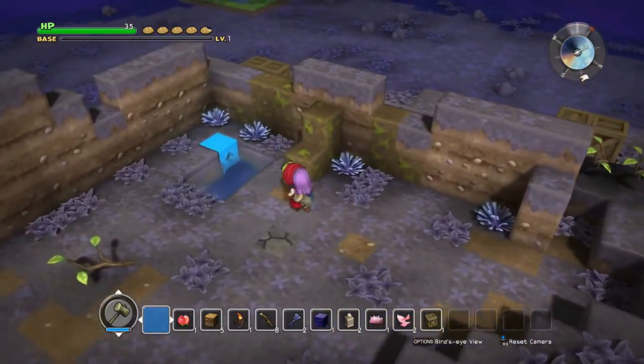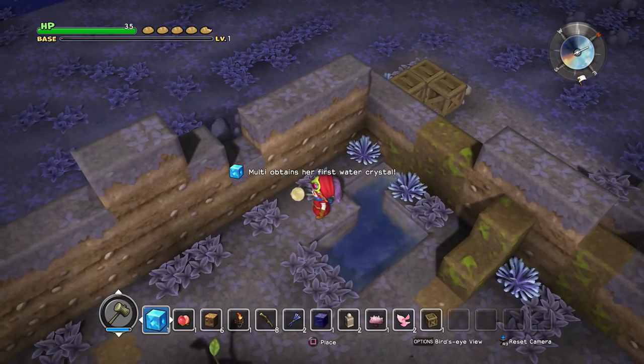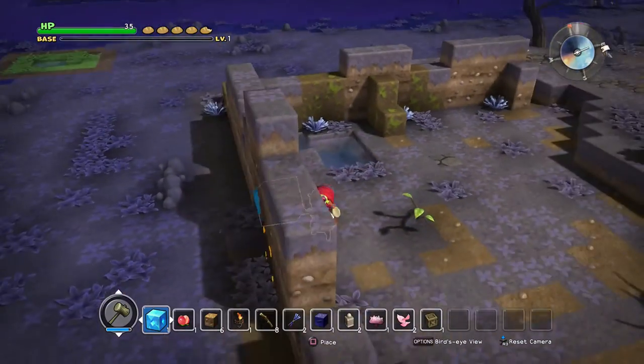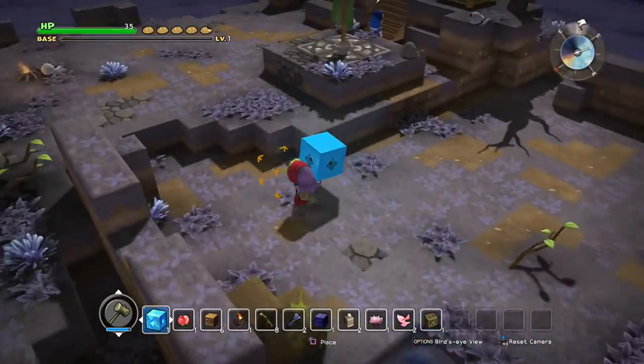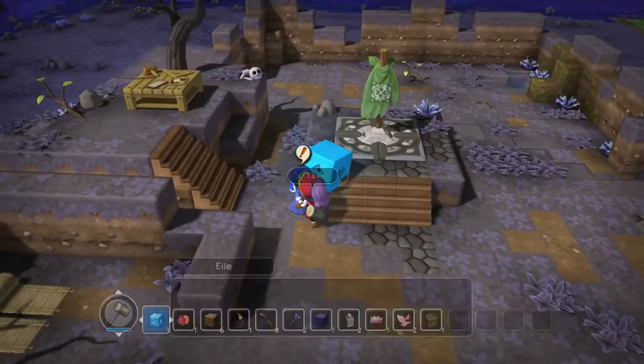I want to see what this block is here - it's a water crystal block. I like it. This is cool - I like that we actually have a bit of water in our base. I wonder if we can make a fountain or a little pond or something. Let's do our first quest.